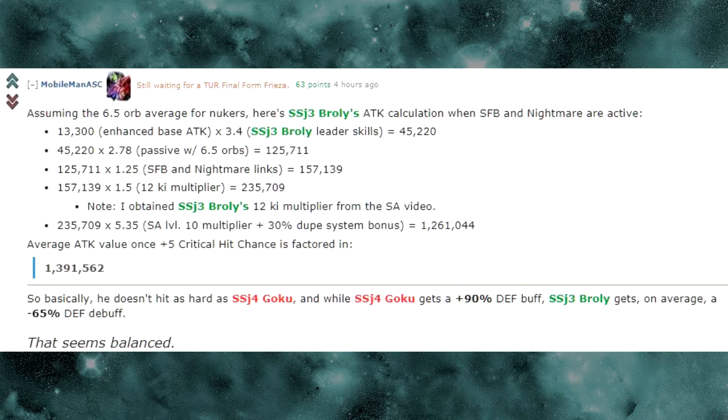We have the average attack value of SS3 Broly in an average situation, directly from Mobile Man's post — assuming the 6.5 average orbs for nukers, which I'll go into in a different video. Essentially, the average orbs for nukers is about six and a half. This is SSJ3 Broly's attack calculation when Super, Fierce Battle, and Nightmare are active.